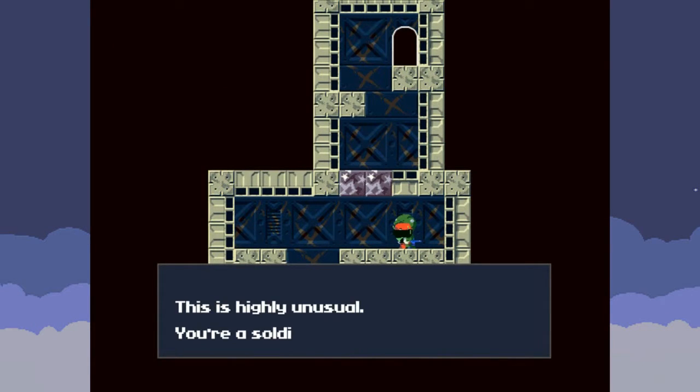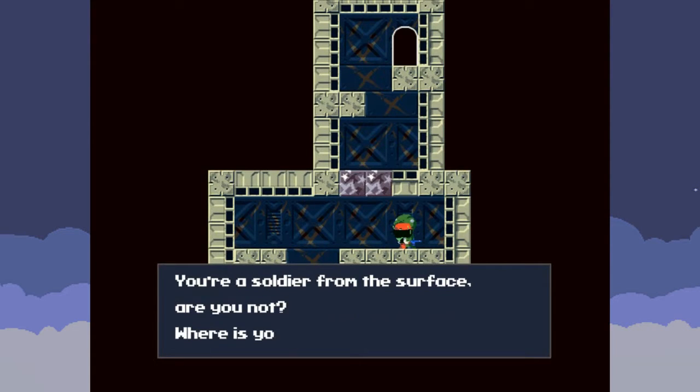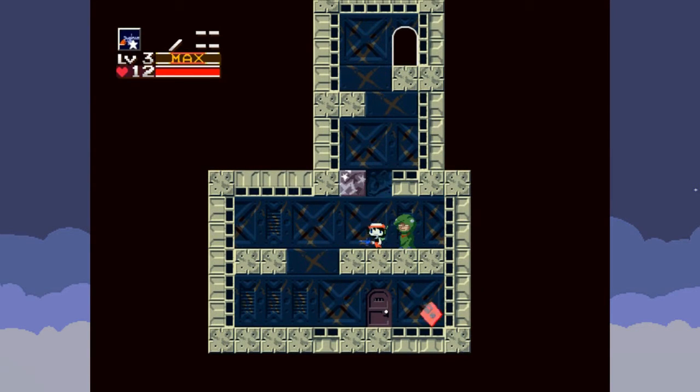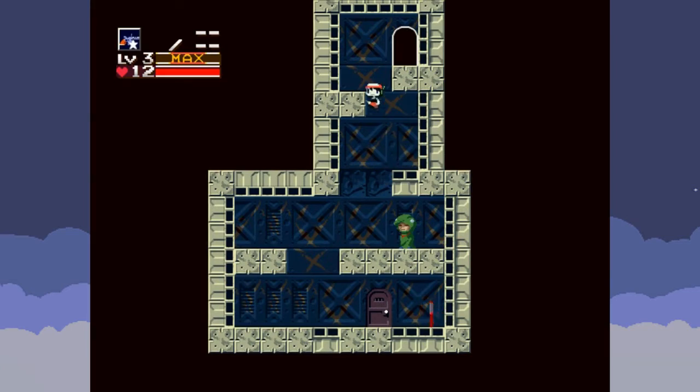This is highly unusual — you're a soldier from the surface. Oh, we're getting some backstory here. Where's your blonde pal? You lost your memory? So yeah, we're a robot from the surface that lost our partner and lost their memory after some kind of events previously. I will tell you about these events later on, because they're very important and very spoiler-y. But it's really cool — it'll explain why we're so proficient with every single weapon we get our hands on.